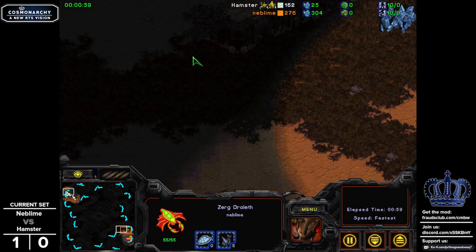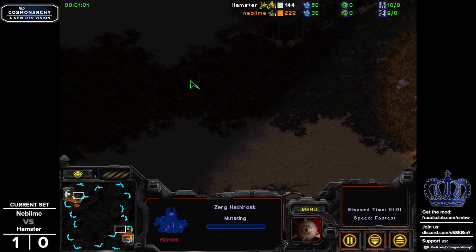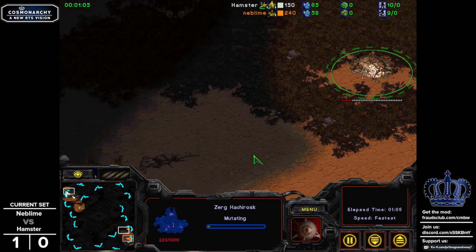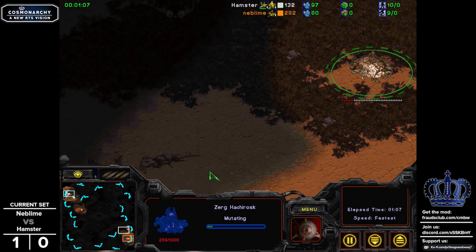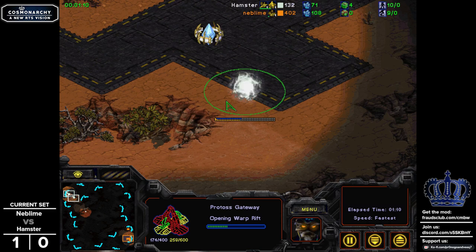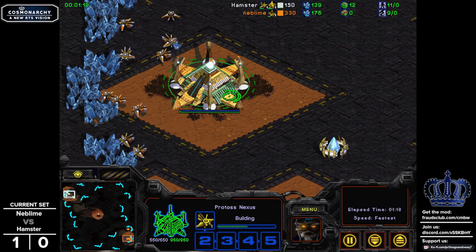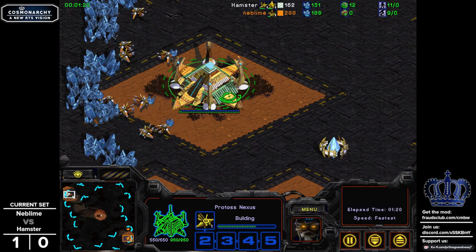Not a bad idea on a map like this — the choke is kind of wide. We did see the Zeths run on by in the previous round when Hamster was down in this location. You can do quick run-bys if the walls aren't there, and we haven't really had walls as a metagame option for Cosmonarchy in a very long time.